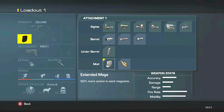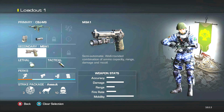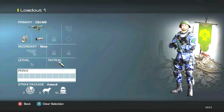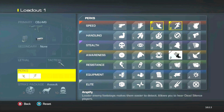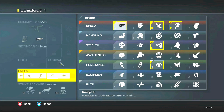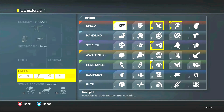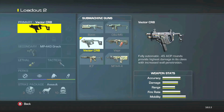The next important thing is to turn on a certain custom class, and I'll explain why when we're in the gameplay. You put on the CBJ with extended mag and flash suppressor, no secondary, no lethal, and you don't really need a tactical. You're going to put on Marathon, Lightweight, Dead Silence, Focus, Sleight of Hand, and Ready Up — you want these perks so you stay mobile.